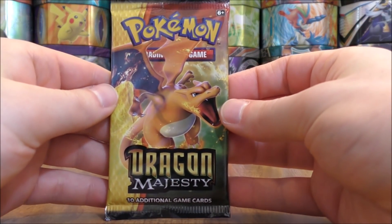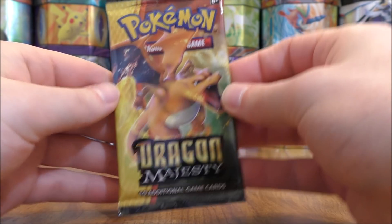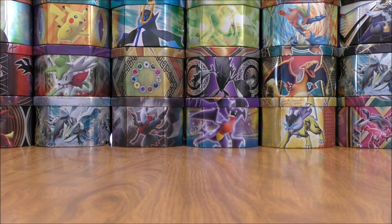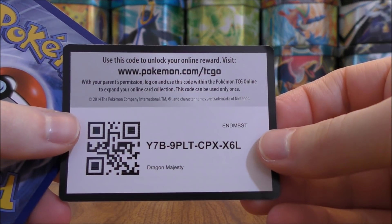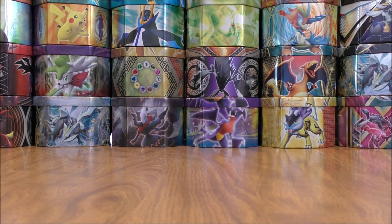On to the pack openings now. Started off with a Charizard cover artwork design pack. Charizard is a rare holo in this set. Out of these four packs, I would like to pull one good card. You do get a rare holo in each and every pack. Because of that, each and every code card is white in color, TCG after the Pokemon.com URL.